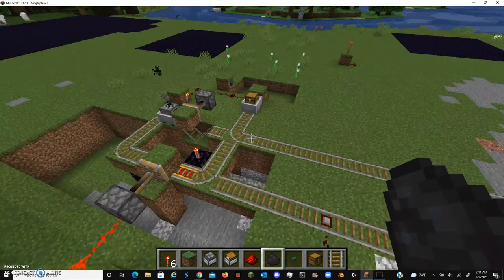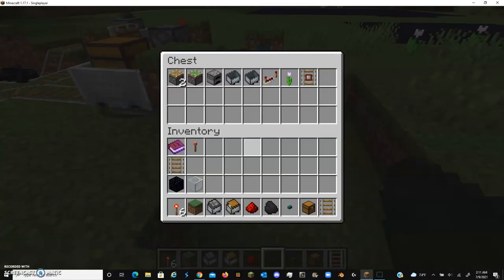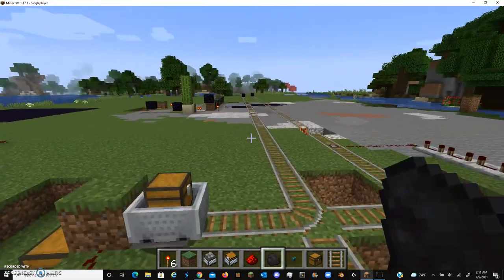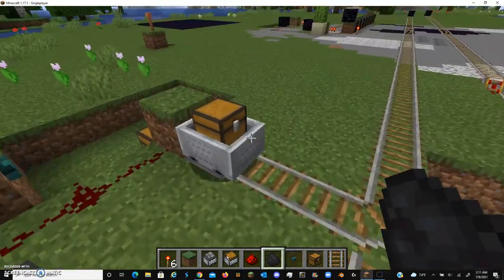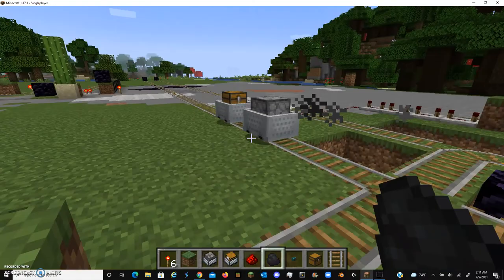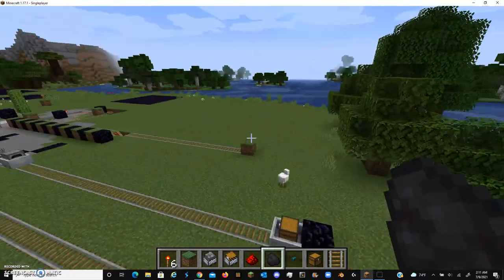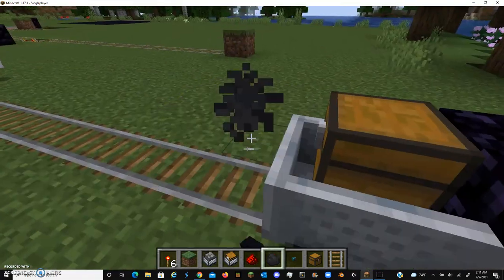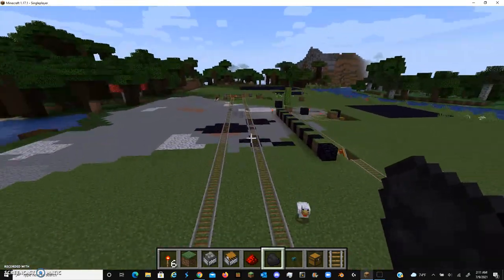So basically, until I flip this switch, both carts are going to be sitting here. This one's sitting on top of a hopper, which is unloading into this chest here, and this one is stopped from returning. Because depending on how long this rail is — it could go a very long ways — I want to make sure that whenever this cart gets launched, the furnace cart will be able to help carry it back. So when I launch it, as you can see, this will help push it along and help it make it back to the return. And now we got our carts back so we can continue mining.